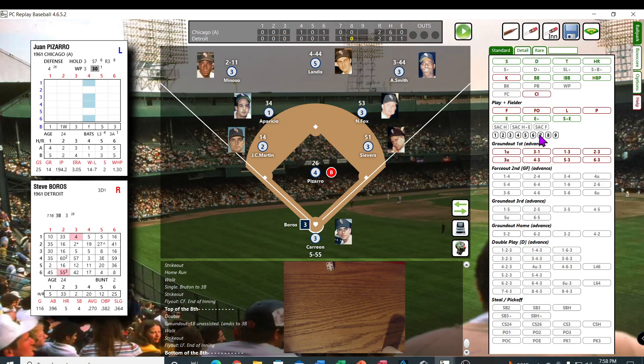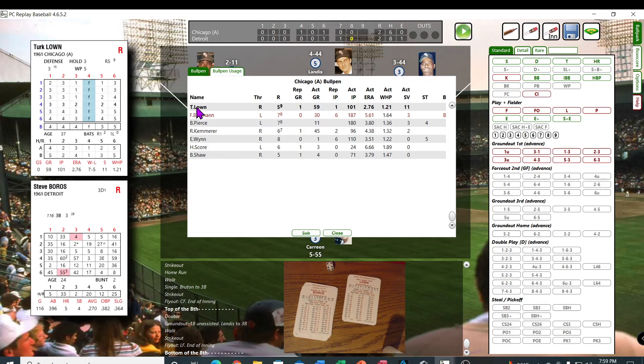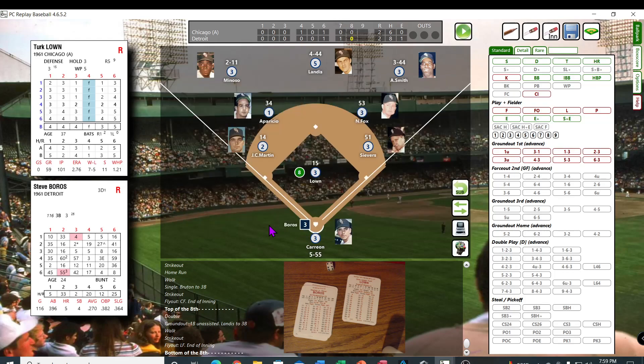They're going to pull Pizarro. I can't find any rules for those numbers. Who was that other pitcher — Staley? No Staley. So I'm just going to get one of their pitchers. Turk Lohan — he is an asterisk on the third card. Turk Lohan on the mound.